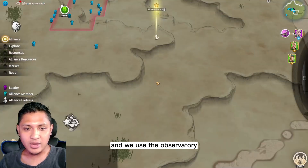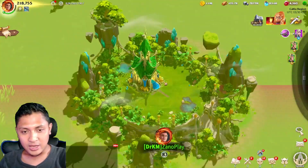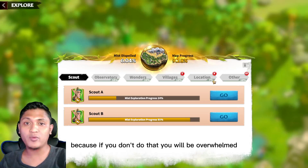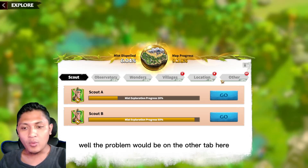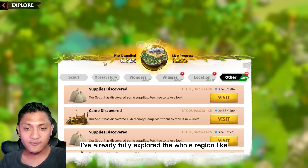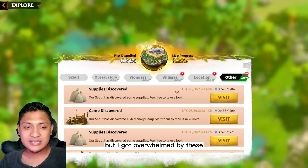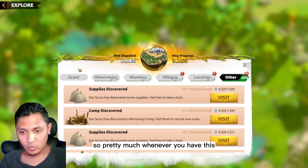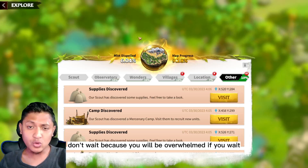Now the thing you should do — well, you have to do — is to finish clearing all of this as it comes up. If you don't, you will be overwhelmed by the amount of things to check. On my other server I fully explored all maps but got overwhelmed by all the discovered supplies and didn't have time to check them one by one. Whenever you have a clear, finish it — don't wait, or you'll be overwhelmed.